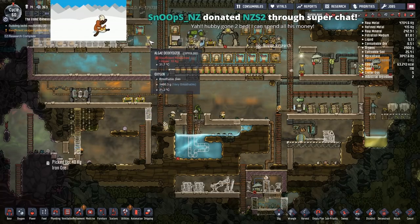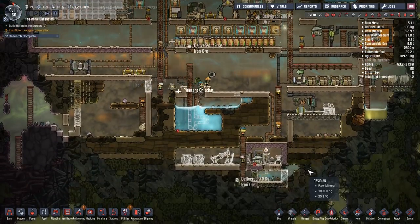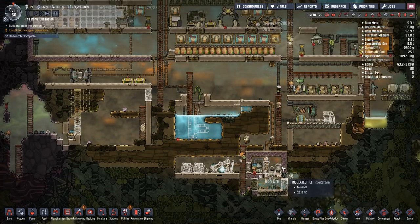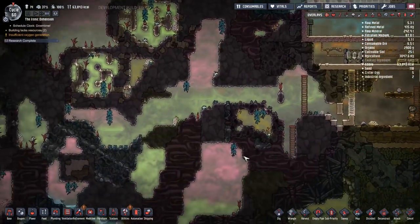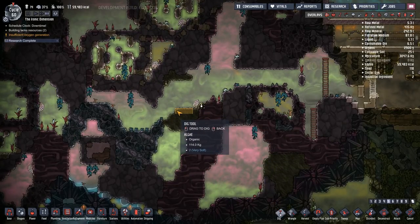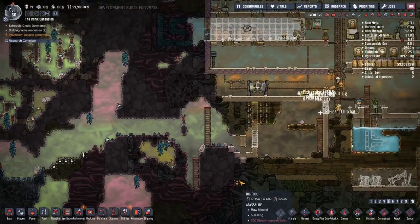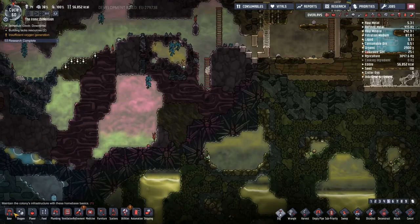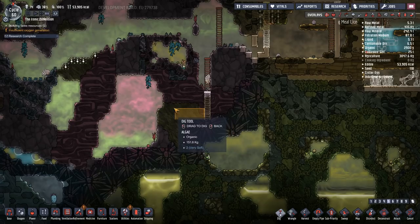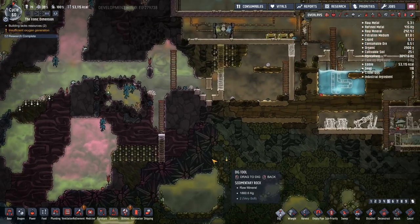We ran out of algae again — so this oxygen system is definitely our number one priority. Let's get some algae — bring all the algae! We have some miners who can focus on that specifically. This ladder coming out farther will give us access to all this algae.